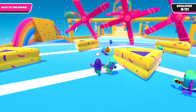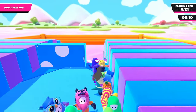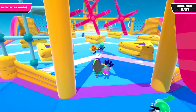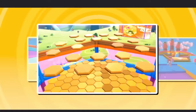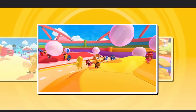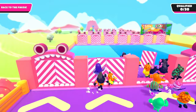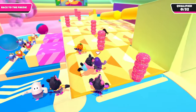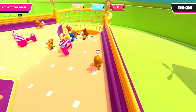The controls are easy to pick up — run, jump, dive, and grab your way to victory. But don't let the simplicity fool you, because things get chaotic real quick. The game modes are where Fall Guys truly shines. From the frantic race of Hit Parade to the precarious spinning platforms of the Whirligig, each event is a blast of pure fun. You'll find yourself laughing hysterically as you and your fellow beans bounce off each other and desperately lunge for the finish line. The obstacle courses offer multiple paths, some high risk, high reward.